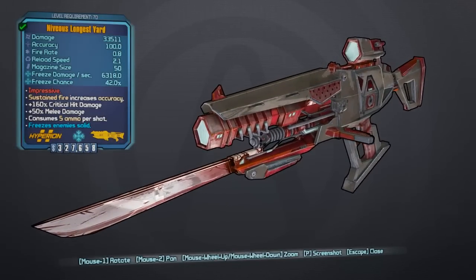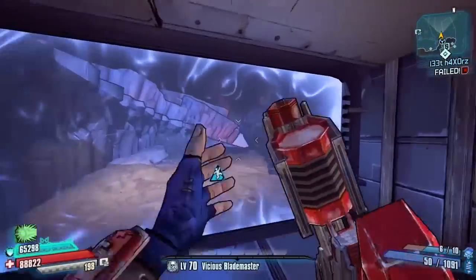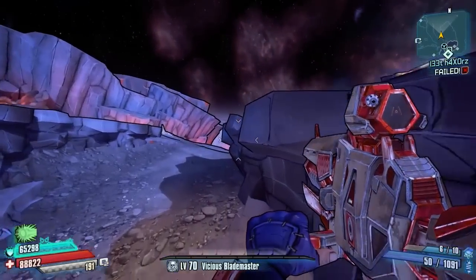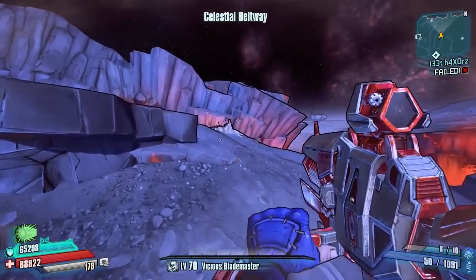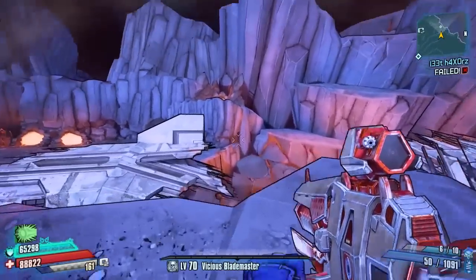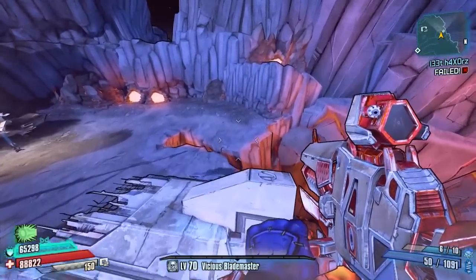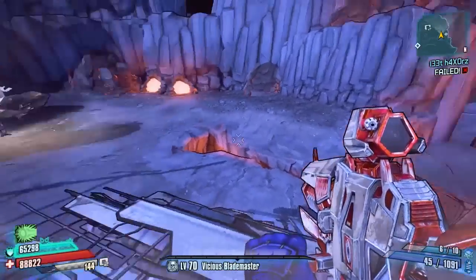Those of you that play Quake 3 will know what this is all about. The red flavor text simply says 'Impressive' — that is a reference to the Impressive medal, which is earned from getting two consecutive accurate railgun shots without missing. So this whole gun, its text, its reference, its type — it all comes down to the Quake 3 Arena map, The Longest Yard. I've probably already put a picture of the arena up so you guys can actually see it.